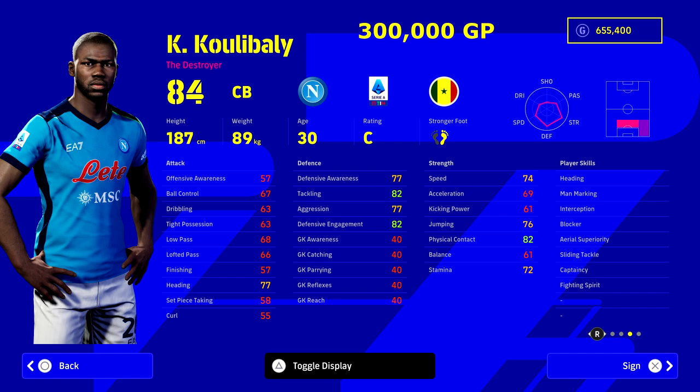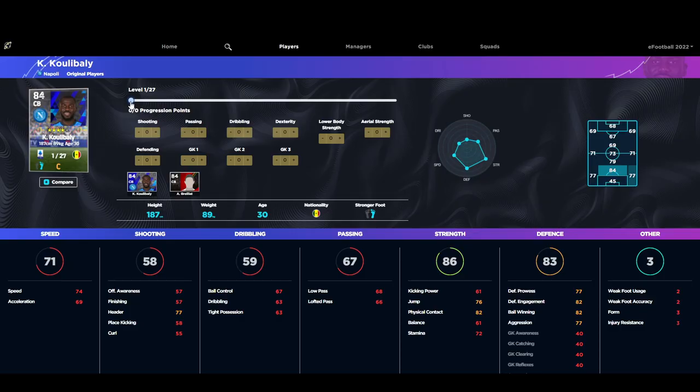The big man I think you should be getting is Koulibaly at 300,000 GP — three times more expensive than Pau Torres and about five times more than Kim Pembe. So it does beg the question: is Koulibaly worth the price? If you're a budget team, the first five players on this list apply to you more. But for 300,000 GP, you are getting exactly what it says on the tin.